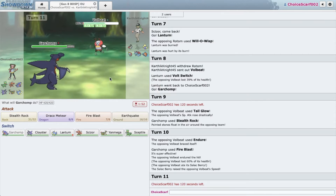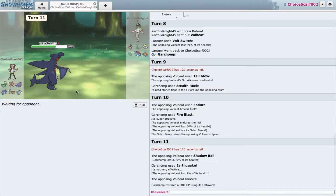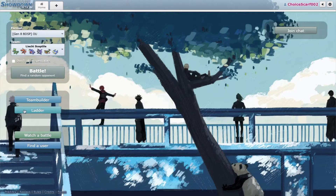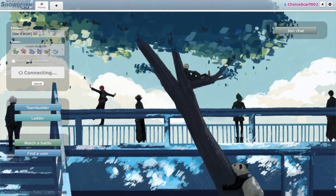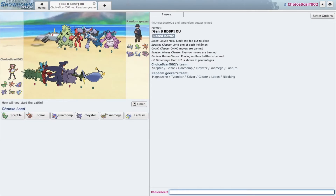Volbeat is in. There's a reason why Volbeat isn't anywhere above NU. The damage is pitiful. Tailglow — same moves, I've got many. How unfortunate. Honestly guys, I don't consider that a win — we were facing off against NU at best, so let's find a real team to work against.